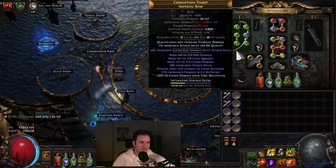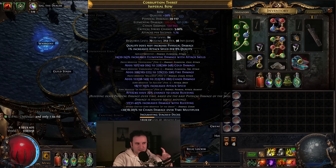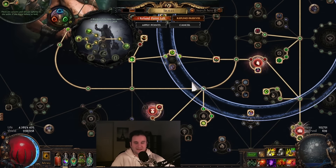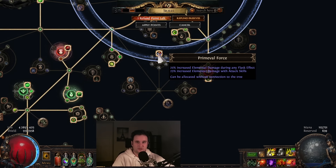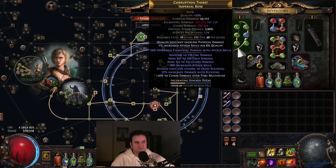Now I need to get the poison chance back. In terms of the GG Bow, that would be triple tier 1 Elemental. The reason for Elemental over Chaos is, first, the value is higher. And second, the Elemental damage that then gets converted to poison gets affected by Elemental damage with attacks — for example, from Primeval Force, but also from stuff like your belt. So Elemental damage is slightly better in that regard.